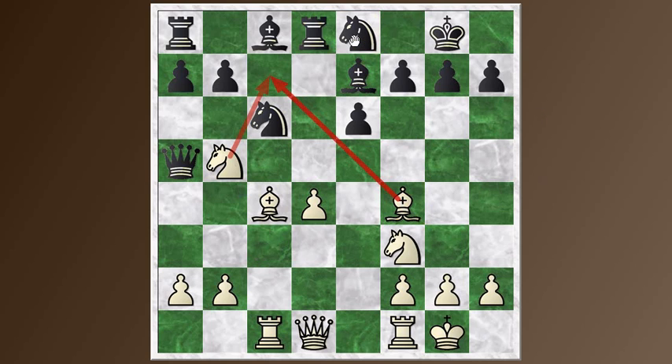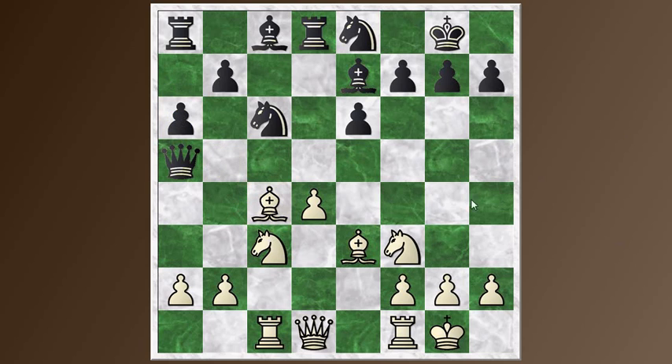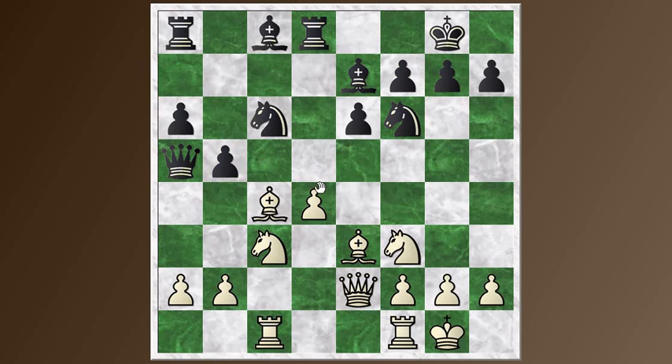Janowski defends with knight to e8. A slightly better defense might have been knight d5, but actually this is good enough. After this, Tarash didn't really see much going on in this diagonal and dropped his bishop back. Janowski kicks the knight with a6 and the knight drops back — so that was a bit of wasted time. White was kind of playing around with the bishop and moving it a couple of times; not the most efficient way of proceeding, but he's got a pretty typical setup here. This knight just goes back to f6. Tarash proceeds with queen e2 and b5, kicking the bishop. Bishop to b3 drops back, and now bishop to b7, getting all the pieces out. Rook to d1, just getting logical deployment of the pieces.